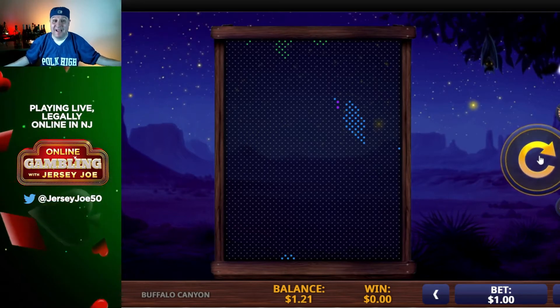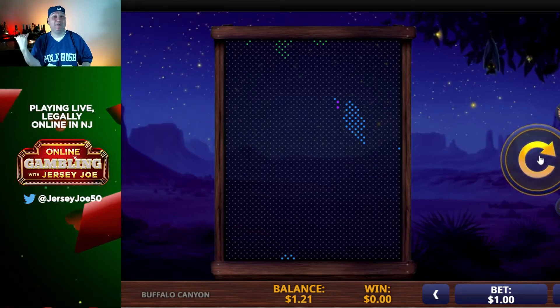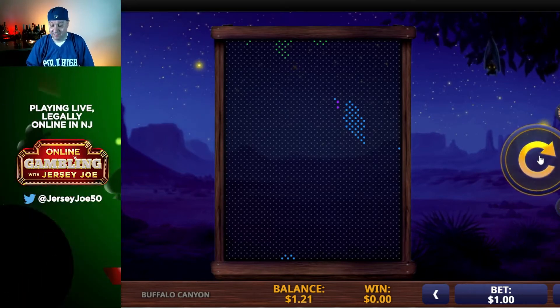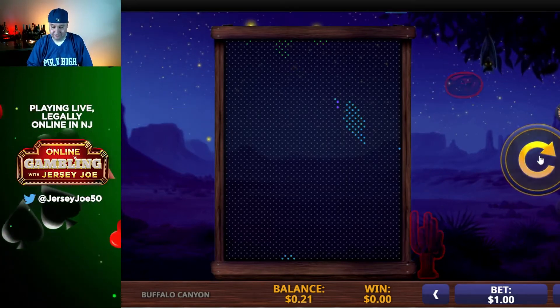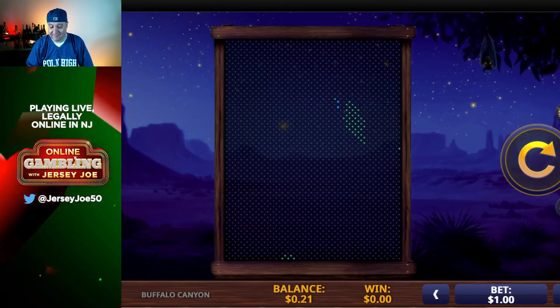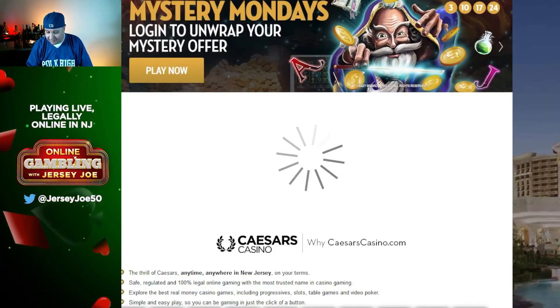This is it. We're down to $1.21 in the bank. That means if we don't hit something right here, right now, this is going to be our final spin. Send some positive vibes — let's see what happens. That's it. We're down to $0.21. There's nothing left. That was a tight machine. That was rough.